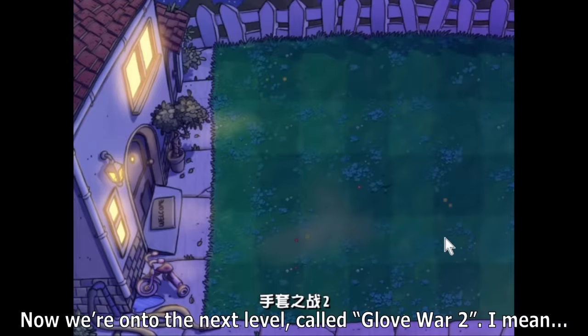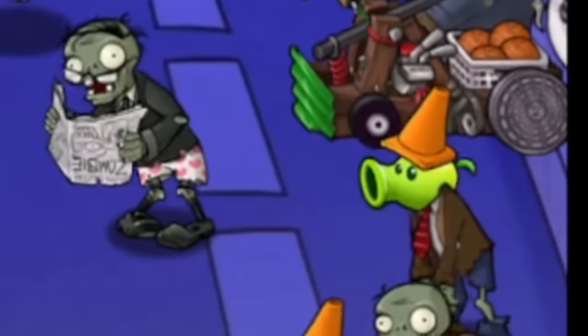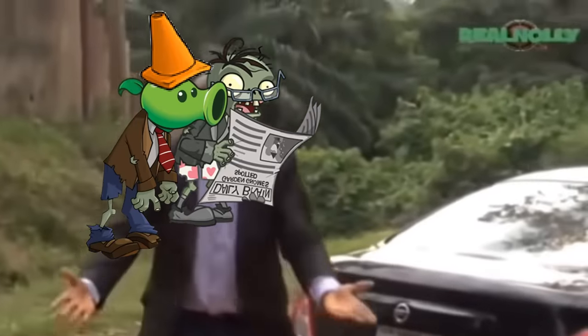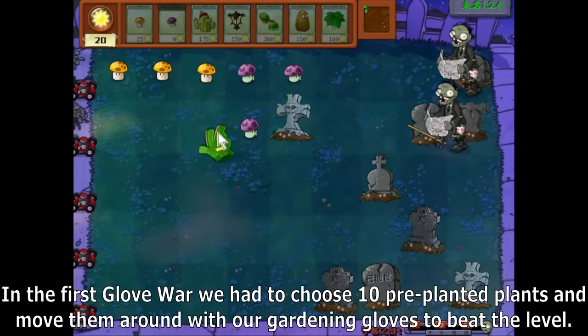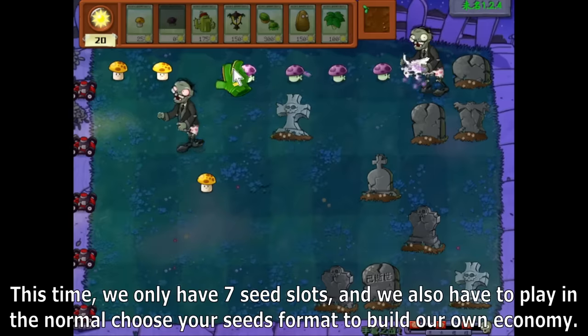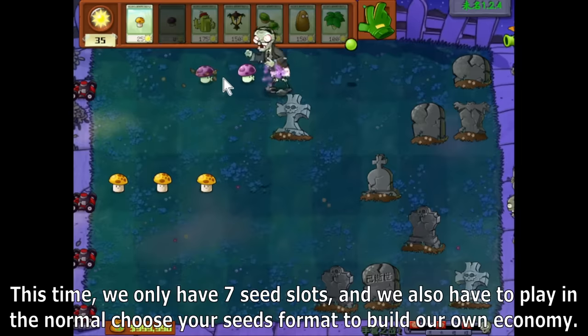Now we're onto the next level, called Glove War 2. In the first Glove War, we had to choose 10 pre-planted plants and move them around with our gardening gloves to beat the level. This time, we only have 7 seed slots, and we also have to play in the normal choose-your-seeds format to build our own economy.